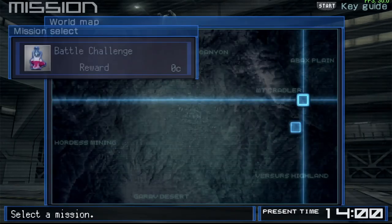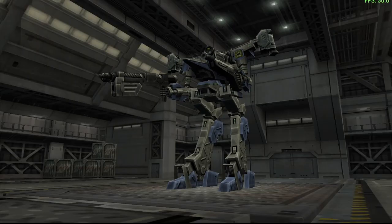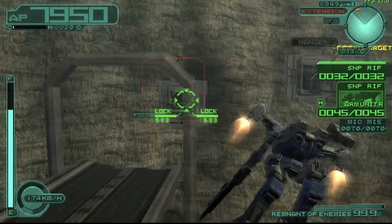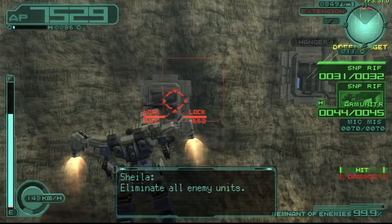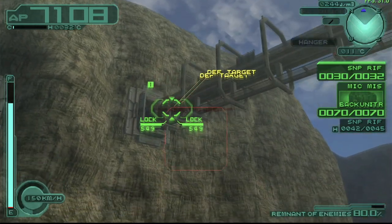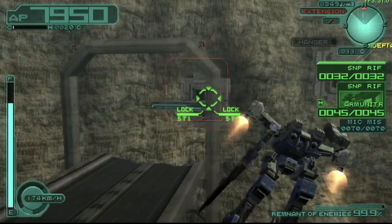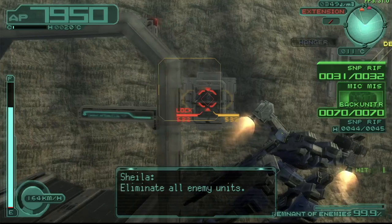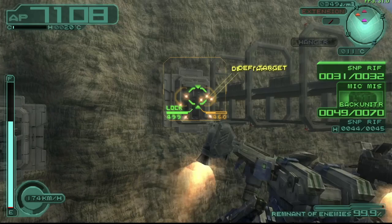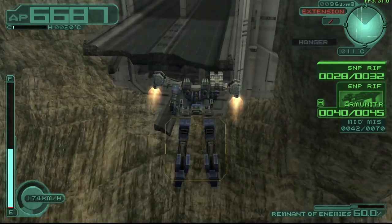An incredibly practical application of this build is removing bridge defenders. It's practically purpose-built for this — I jump up in the air, the enemy misses, and we clear them out just like that. I accidentally disabled the extensions at one point, but after restarting, we effortlessly fly through and clear the bridge.